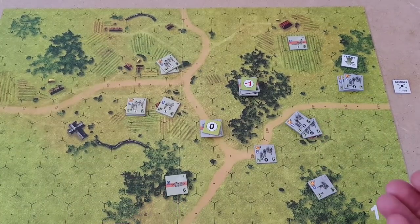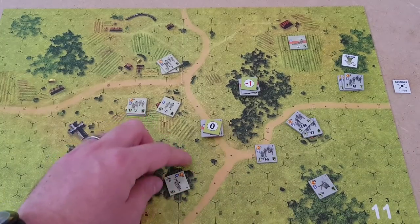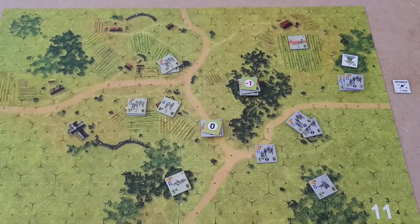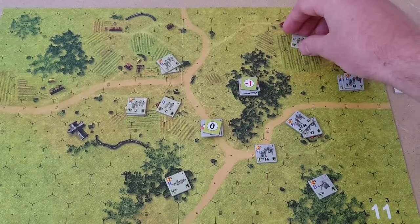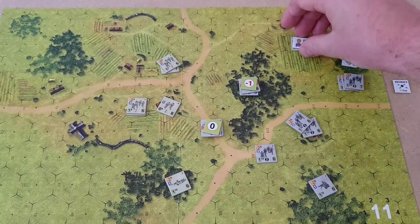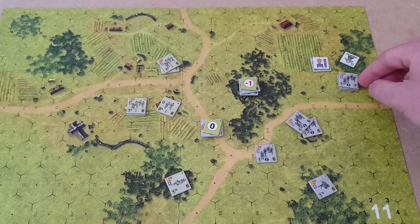This unit — the machine gun — rolls a two, so he recovers but cannot do anything else. If you roll a one he could have acted as well. My unit over there rolls a ten. I can't believe it — he becomes heroic again. This is ridiculous. He becomes heroic and must assault the closest unit. That's just going to be the same thing over here.